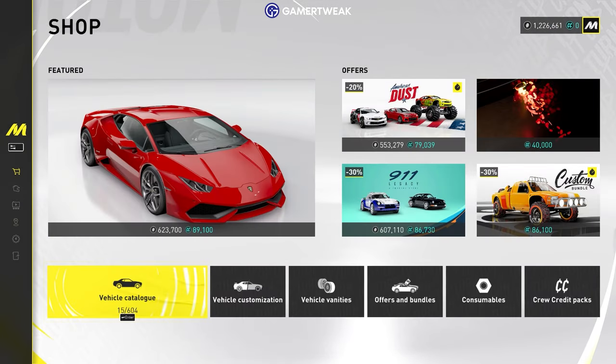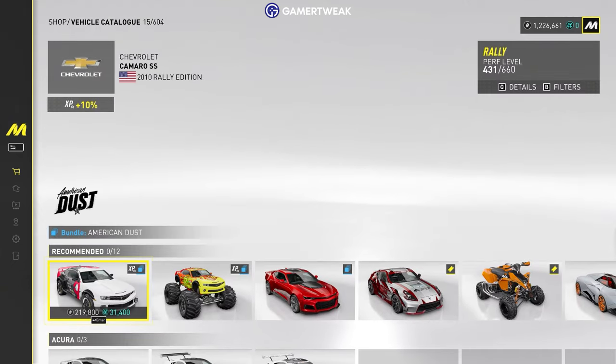From there, you can toggle through plenty of options like vehicle catalog and various offers and bundles. To get a detailed list of all the vehicles, you should access the vehicle catalog.